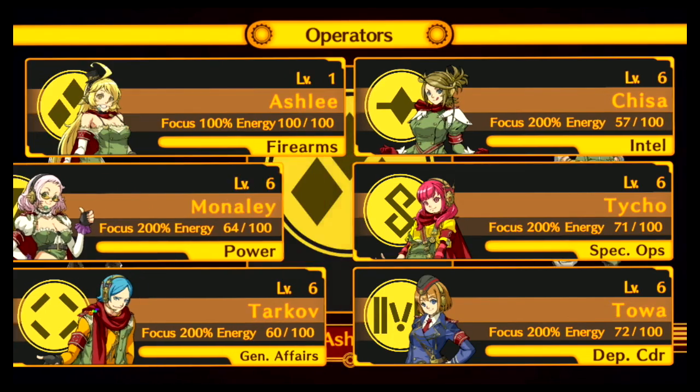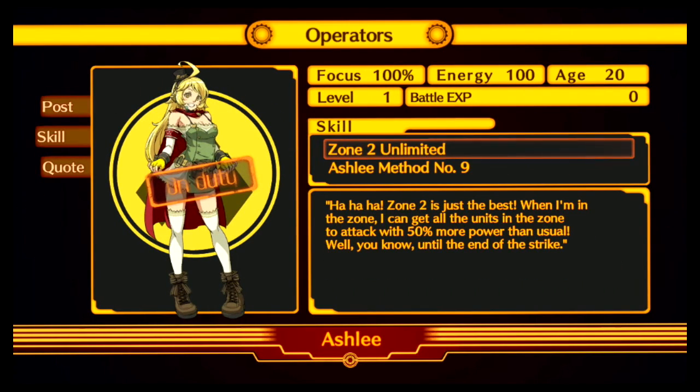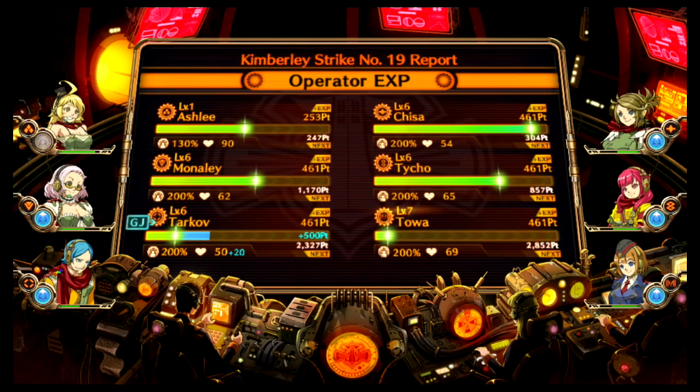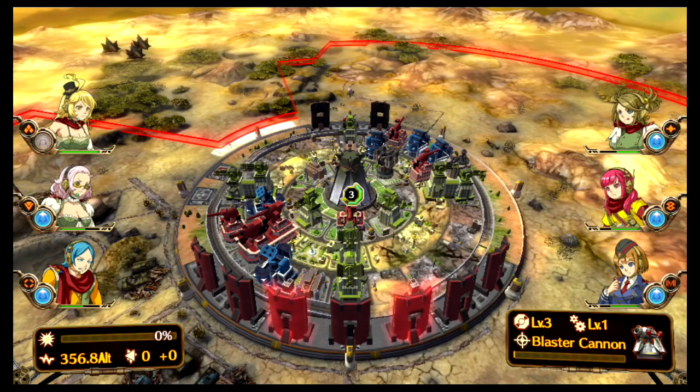It's even better knowing each character has strategic value. You can mix up your team with characters gathered throughout the game's chapters. You can then reward one character after each mission, granting extra experience points and energy to keep them going. Otherwise, it's good to tag out characters with dwindling energy levels.